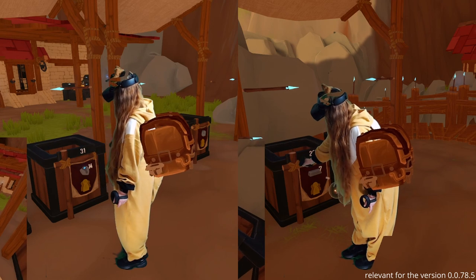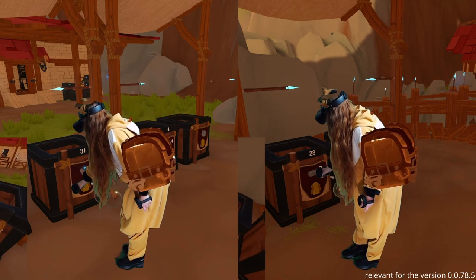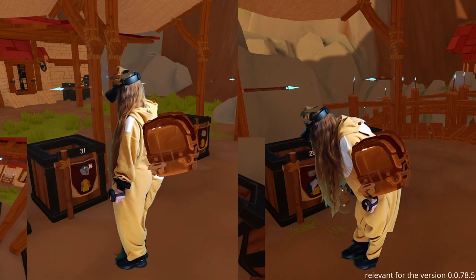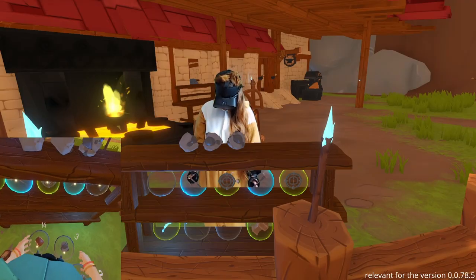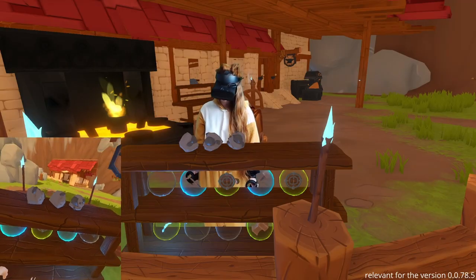Iron ore and ingots can also be found in the orbs throughout the town or in community boxes. The number on top is how many pieces are in the box, and the one below is how many you may take right now. Need more? Come back the next in-game day.